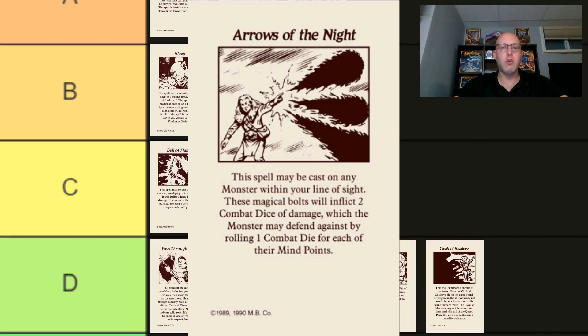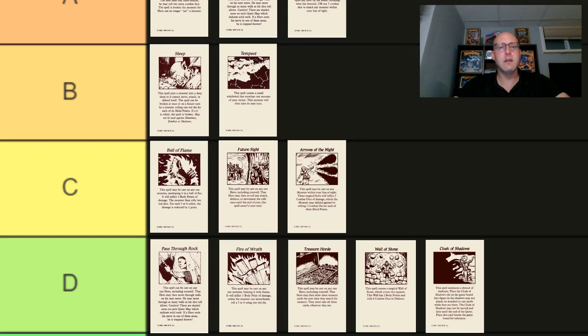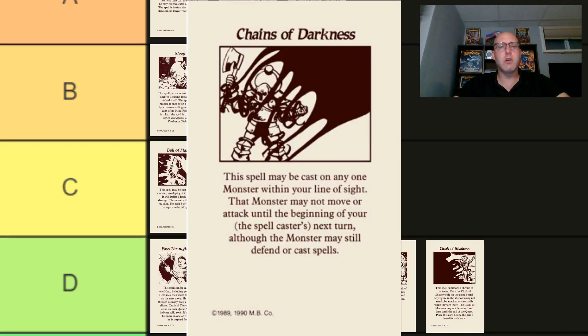Arrows of the Night, the only attack card in these three expansion decks, attacks for two dice of damage and lets the monster defend based on their mind points. Not horrible, but not the strongest attack spell in the world. Rank C. Lastly, Chains of Darkness, which causes a monster to miss one attack and movement turn, although they can still defend or cast a spell. Getting a free attack on a monster, even if they can defend, is pretty good. I give this one a B.